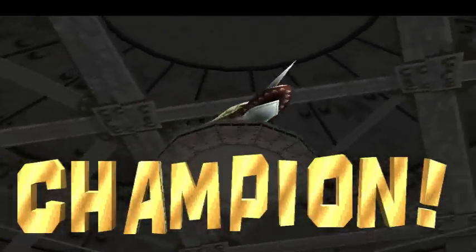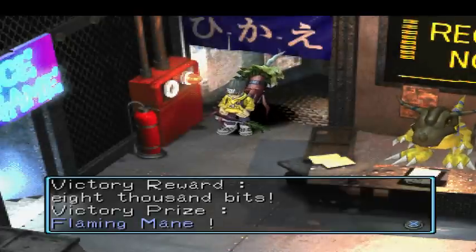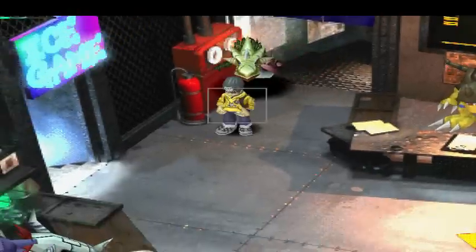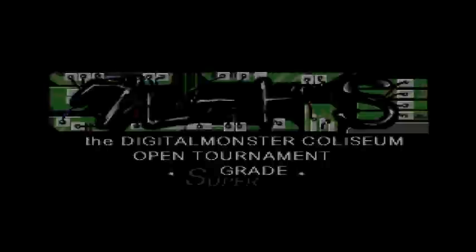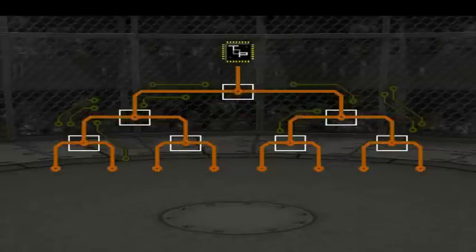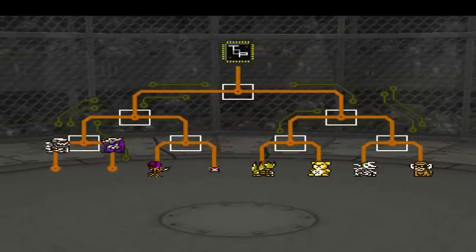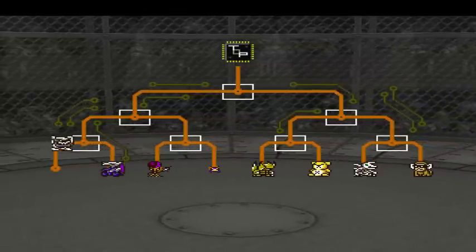Because the next one is pretty much no contest for anything, because of my Hercules Kabuterimon. We get a Flaming Mane for that. And now it's time for the hardest rank. I should flip right over to our Hercules Kabuterimon and enter the S rank - a super grade. This is no easy tournament to win, but with high stats and a good moveset, you can do it no problem.